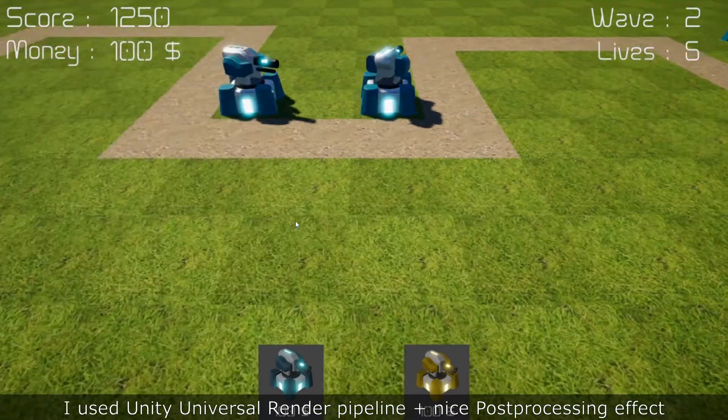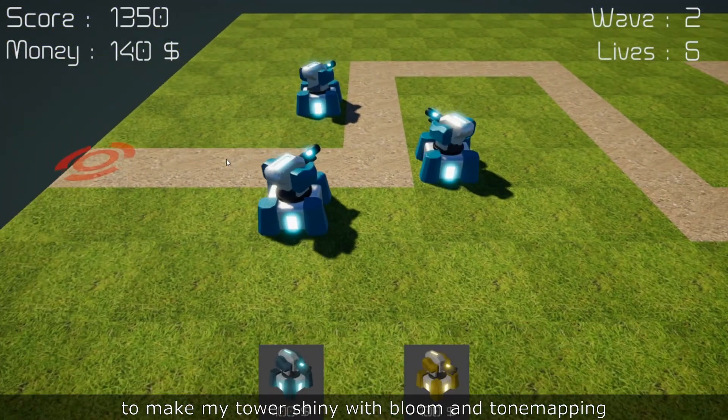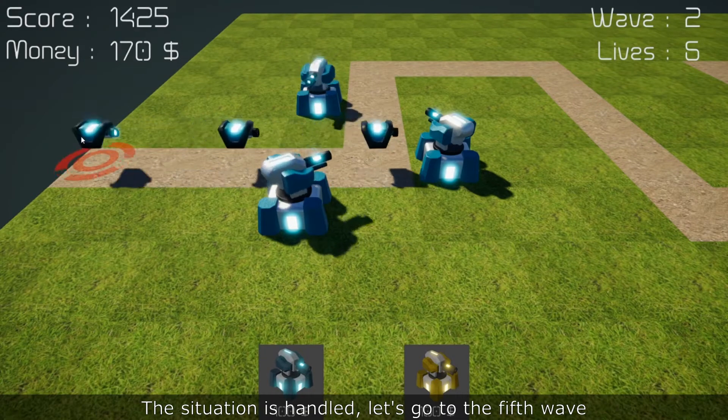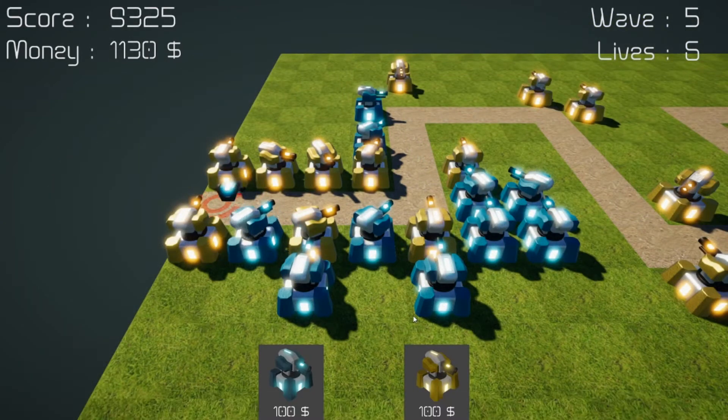I made all the assets with Blender. I used Universal Render Pipeline and post-processing to make some bloom and tone mapping effects. The situation is handled now, so let's go to the last wave. I've made a little transition.